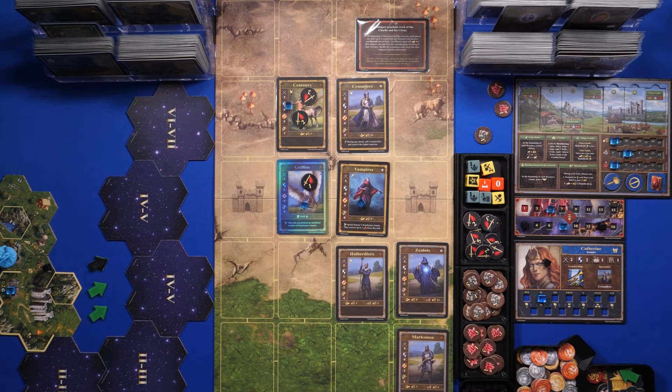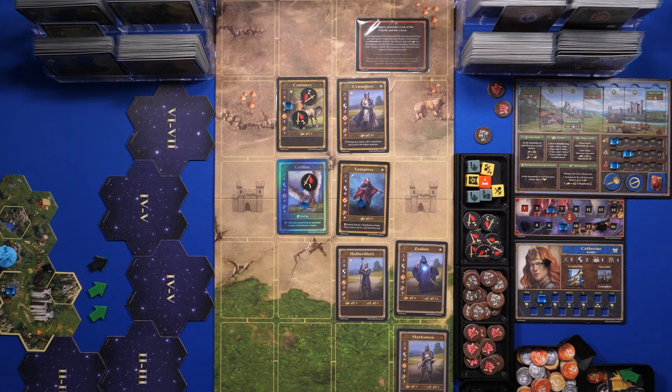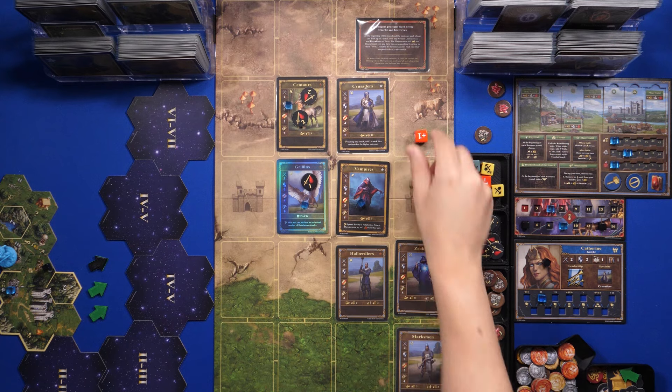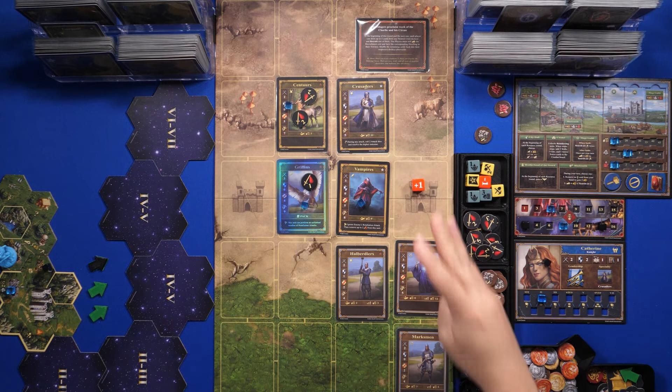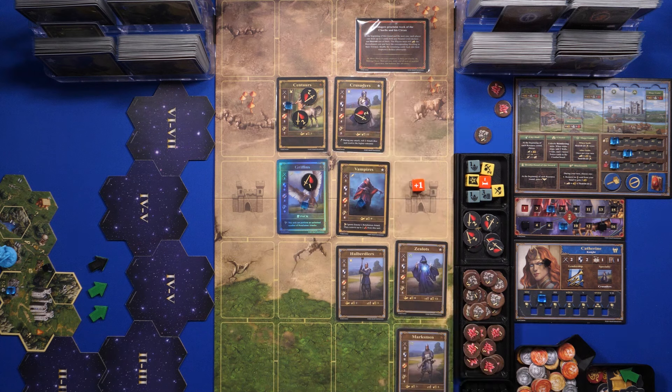Now initiative five. I have the Zealots attack the Crusaders. We roll plus one — excellent — so four damage against two armor: Crusaders take two damage. That was the Zealots activation. They share initiative five with the Crusaders. As I've mentioned, the attacker has priority on initiative ties, then it alternates between attacker and defender.